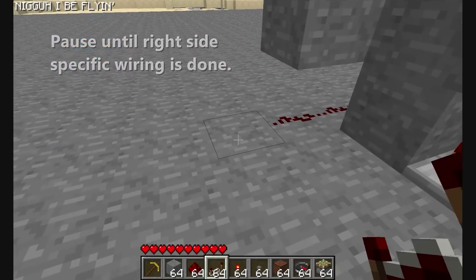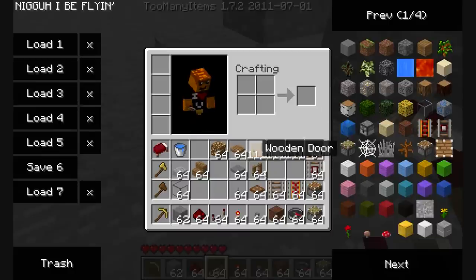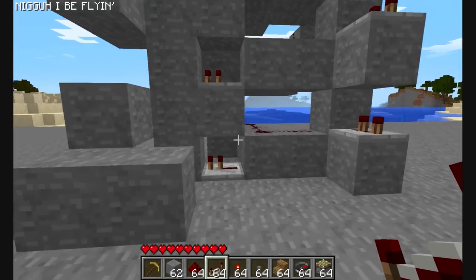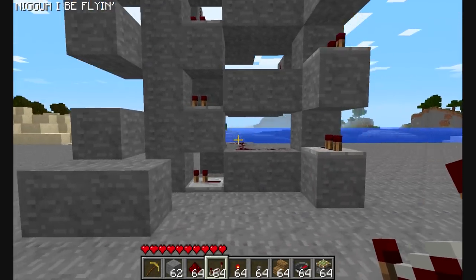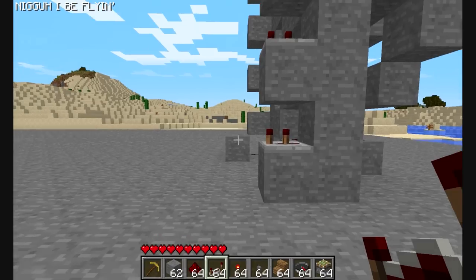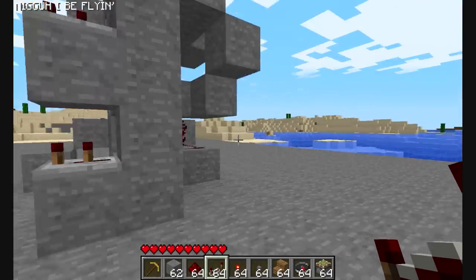Now we add the pistons. If you look at yours, it should be a five by six: one, two, three, four, five, six. And then this will be the pistons part: one, two, three, four, five. So it should be five by six.